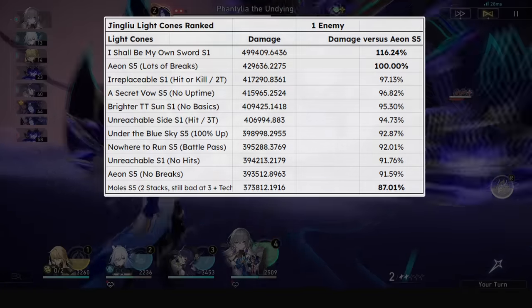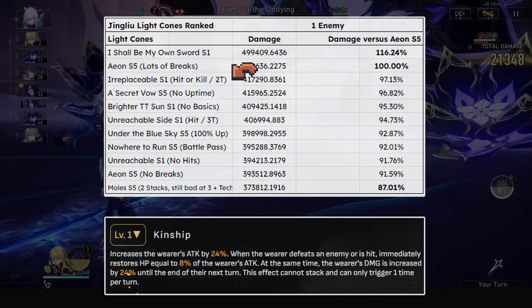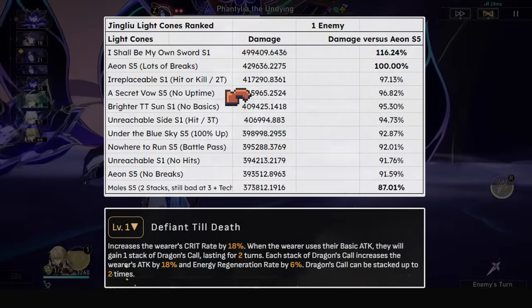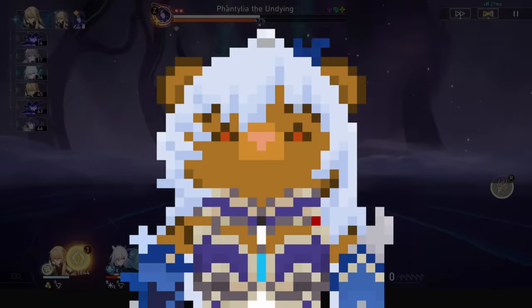The other 5-star options are too niche or annoying to proc. Klara's, whilst a bit easier, provides attack percent as a bonus and is thus pretty weak. Daniel's is good for the high base attack and crit, but using basics will stall your ramp up time even more, and the energy regen doesn't even help to reach that 140 energy cost unless you're spamming basics — which you shouldn't do.